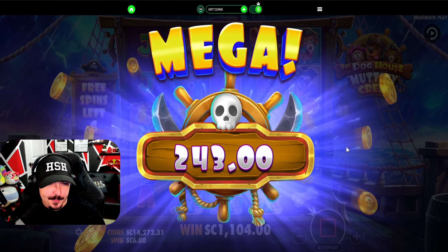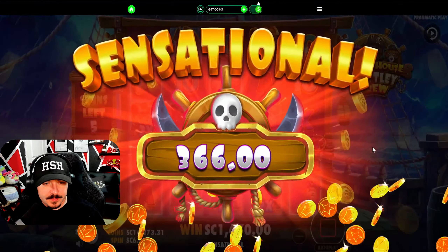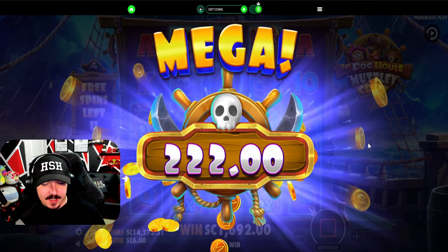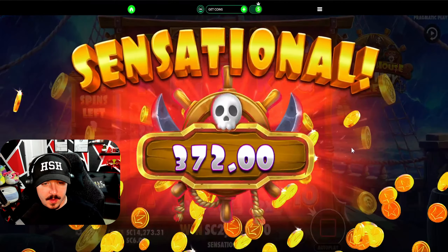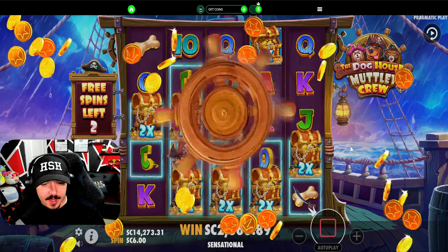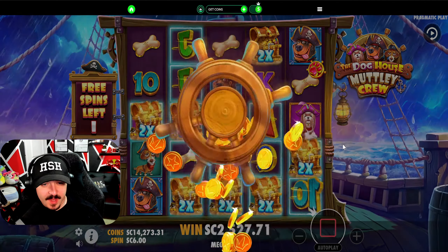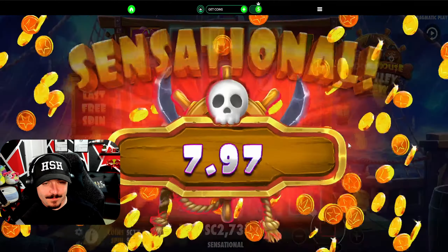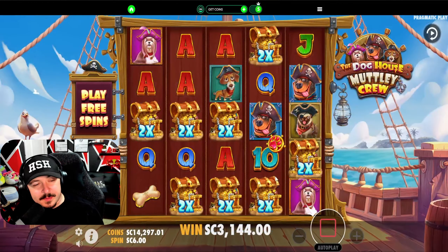Seven spins left — at least we got blue dogs there. We are a third of our way back. Okay, halfway. Wait — if we get a retrig it's profit, it should be profit. It might be profit anyway if it can get more hits like that. Retrig! I missed the blue dog. Last spin — money back! Money back! Okay, so it seems like five scatters is the way to go.